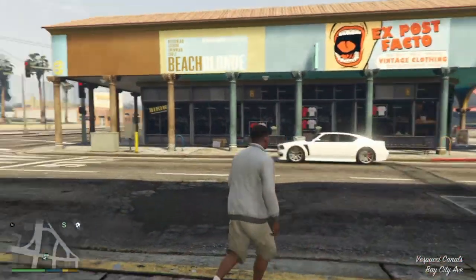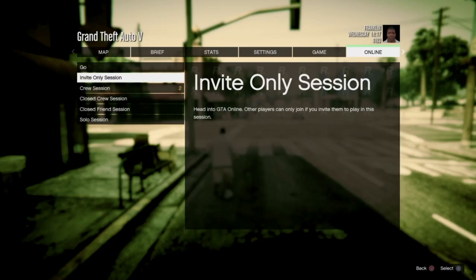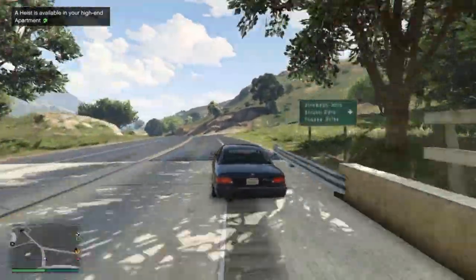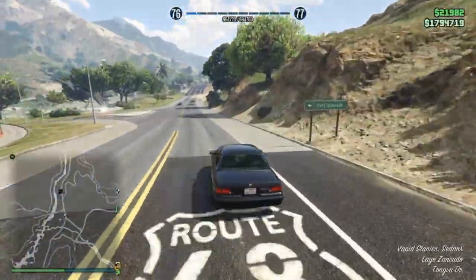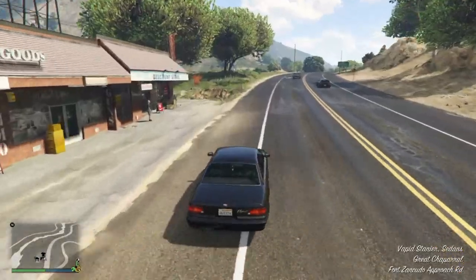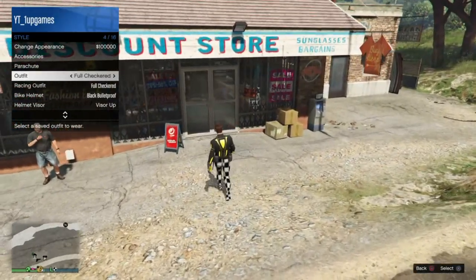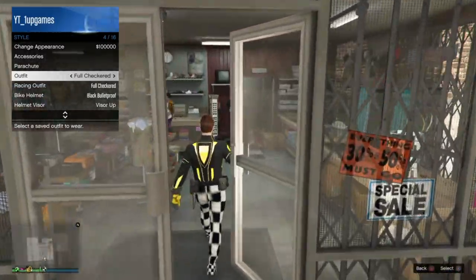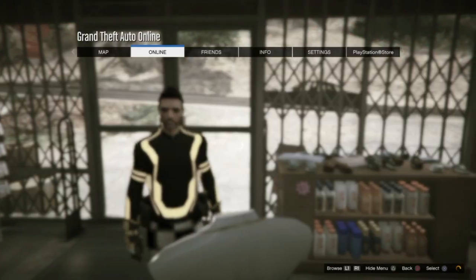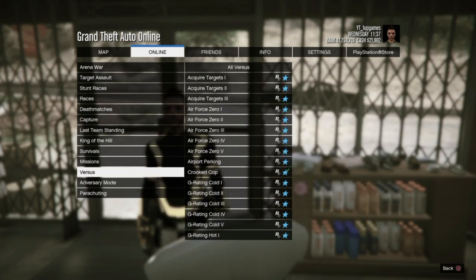Once you load into story mode, go to online, then play GTA Online, and start up an invite-only session. When you load back in, you'll see you can't put on any outfits — to fix that, save your last outfit so you don't lose them all. You can save the last one you were wearing. Then go to options > online > jobs > play jobs > Rockstar created > versus, and start up Crooked Cop.